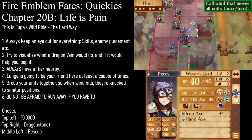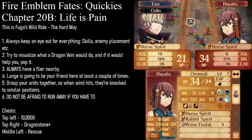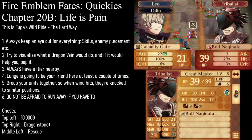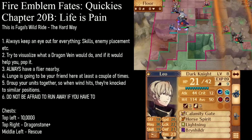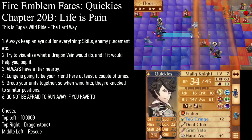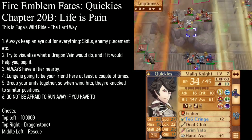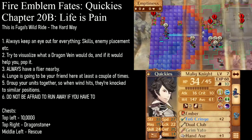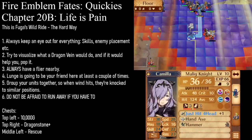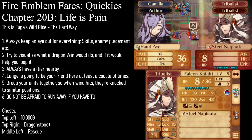Everybody on this left side can run away — just right here. Except for Corrin, who's going to go to the right, like over here. Then Camilla can attack this Falcon Knight at two range. The reason we're attacking at two range is because these guys have become a threat again — you can only attack this Falcon Knight at two range. If you don't, the Falcon Knight is going to absolutely destroy Azura and we're not going to be happy with our lives.